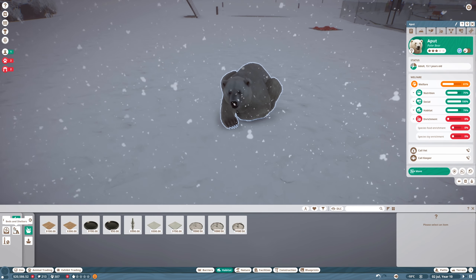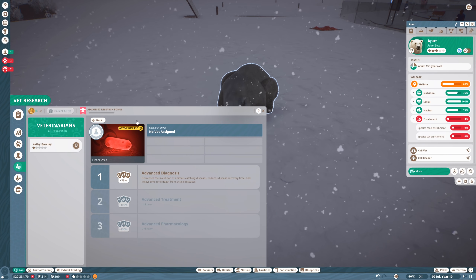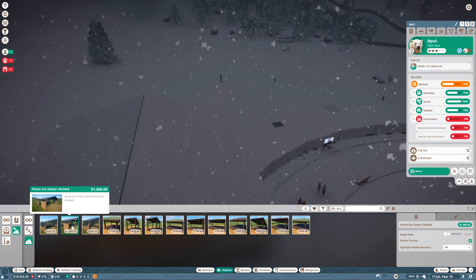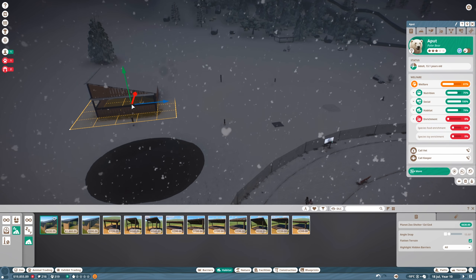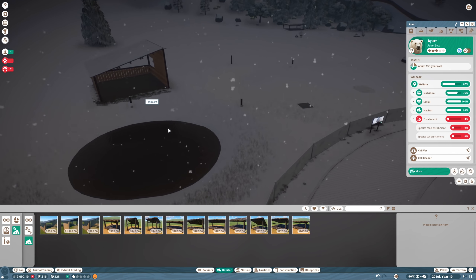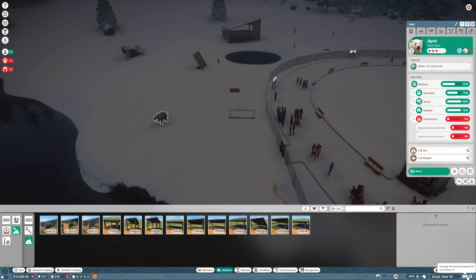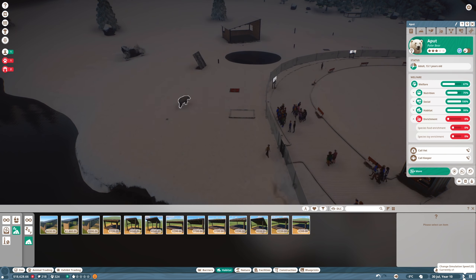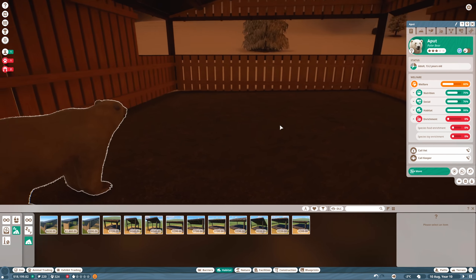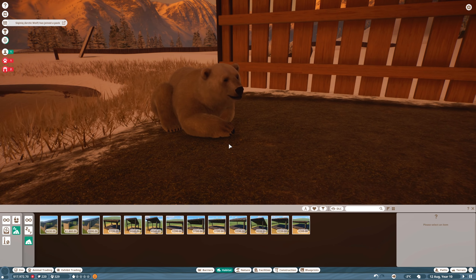Something we probably should have done is study some of these animals - this one here for example, we currently have this disease, we should probably study it. Oh look at the size of this shelter - I didn't realize you could get such big ones! We should give him a big shelter like that. Maybe he's going to go sleep in there now - let's have a look. I think he's just a hungry bear. Oh he likes his new home! Oh he likes his new shelter, you little cutie!